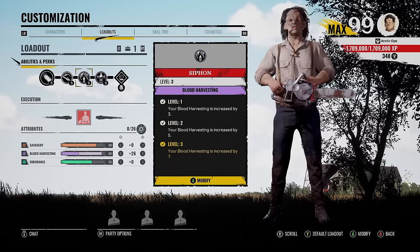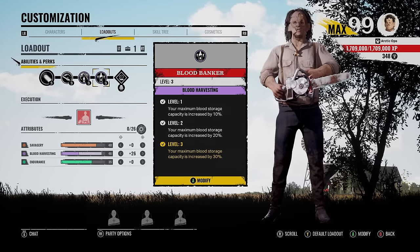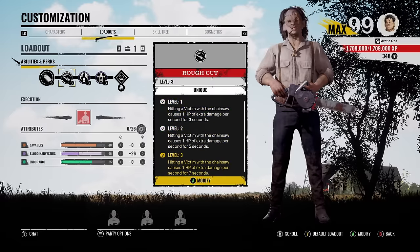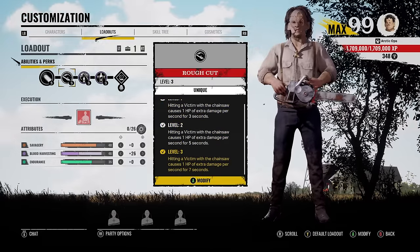For the perks, we have Siphon, which gives us 7 more points into blood harvesting — that's how we have 46 in that stat. For our other blood perk, we got Blood Banker: your maximum blood storage capacity is increased by 30%. For our last perk, we have Rough Cut to get some extra damage — hitting a victim with the chainsaw causes 1 HP of extra damage per second for 7 seconds.